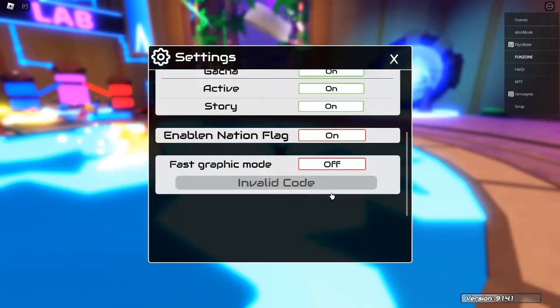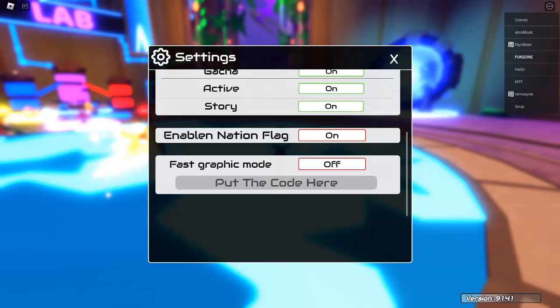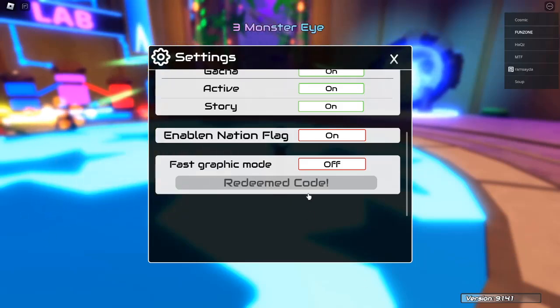Latest Working Codes for October 2024: Here's a list of the latest working codes for Anime World Tower Defense that you can redeem in October 2024. Make sure to input these codes as soon as possible, as they may expire or become inactive over time.